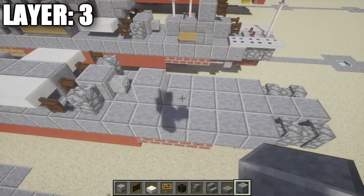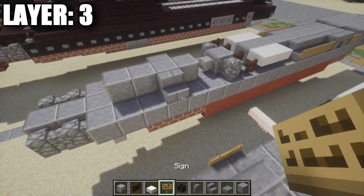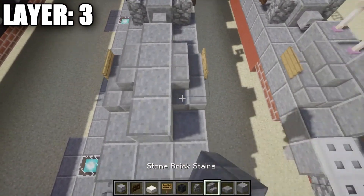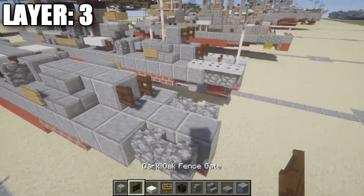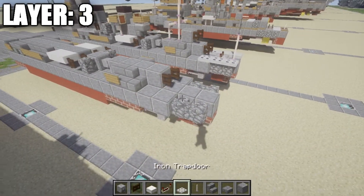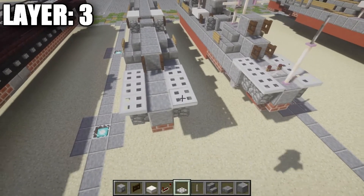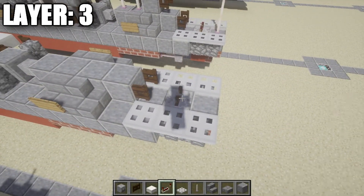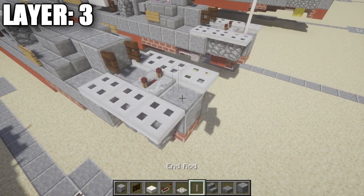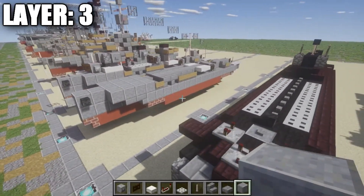After that skeleton skull, place a polished andesite block followed by 1, 2, and 3 going back. On your second block, place a stone brick stair on the side, then a sign on the front of the stair. Coming off the stair, place a stone brick corner stair and a dark oak fence gate. Then grab some end rods and redstone repeaters — place 1, 2, and 3 iron trap doors on both sides going back. Place a redstone repeater in the center, flick it back a few notches. On the very last polished andesite block in the back, place an end rod for now. That does it for layer three.